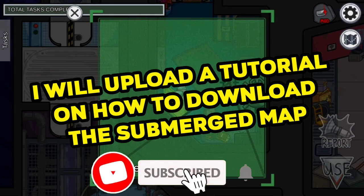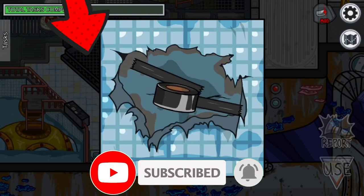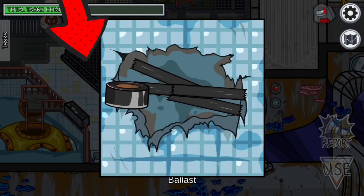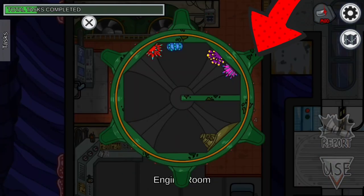So for that, subscribe with bell notification so you will get the notification for the next video that I post. Click on the left to watch the complete breakdown of the submerged map and click on the right to get free skins, pets and hats in Among Us.